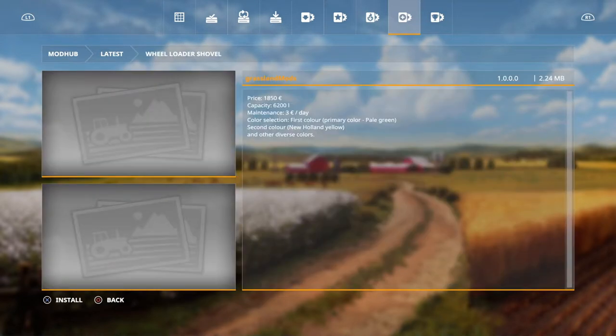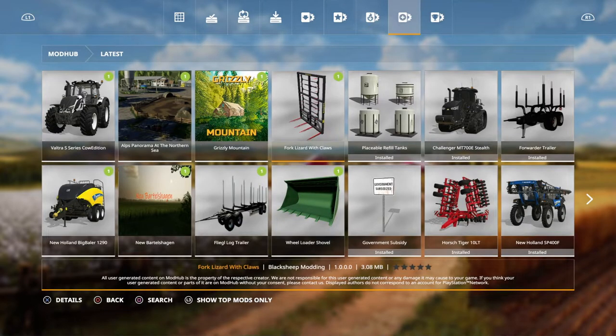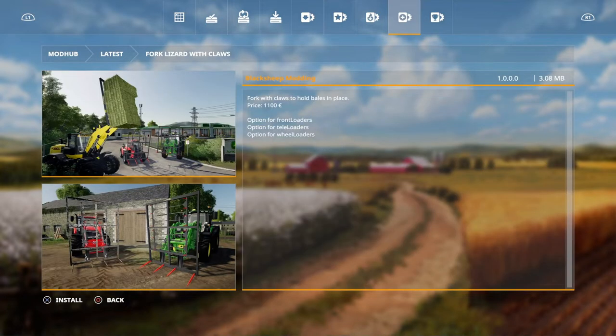Then we've got a wheel loader shovel. Now this is large capacity, which we've been waiting for. Should have got this from release really. And that's by Grassland Mods. Then another essential item, the Fork Lizard with Claws. We should have had this from the start so we can pick up four bales. An option for wheel loaders, telehandlers, and front loaders.